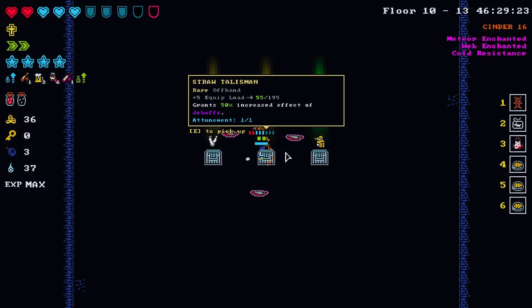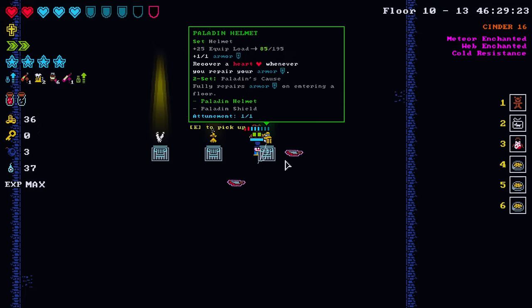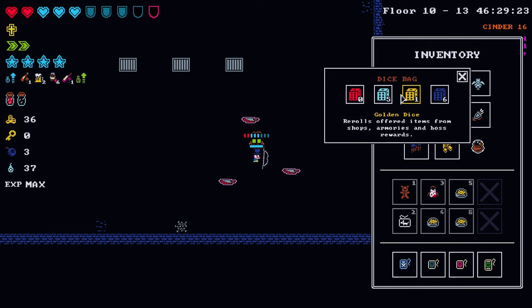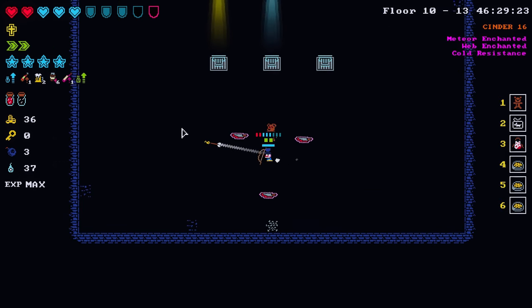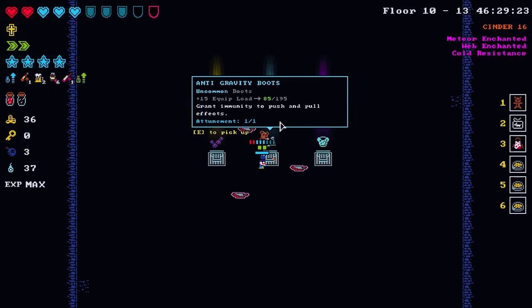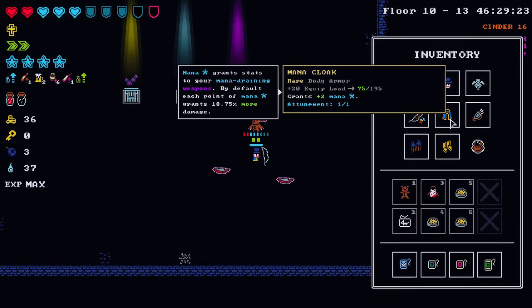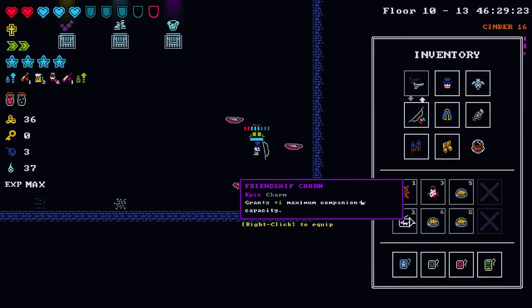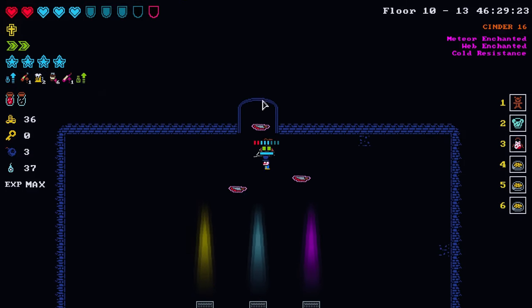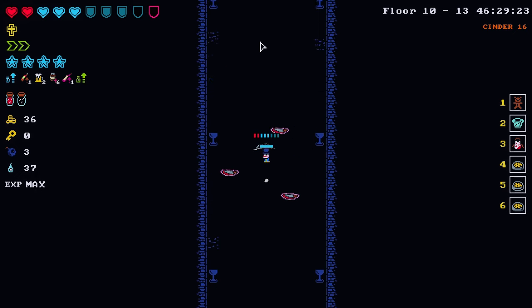Set gloves, straw talisman: 50% increased effect of debuffs — we only have a secondary because it's a quiver. Let's roll it. I'm pretty satisfied with our overall build; it just kind of came together well. It's a little goofy but that's the fun of Tiny Rogues. Spellbinder gloves, anti-gravity boots, and the diamond armor: plus three armor. We could throw that on.